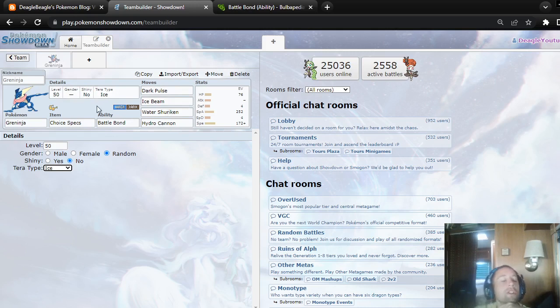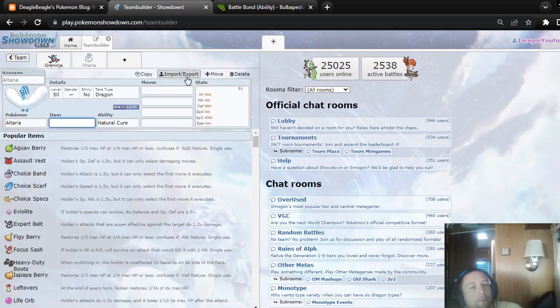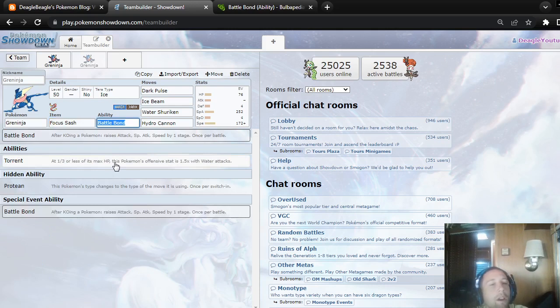I'm just thinking that with Greninja and Water Shuriken, you would probably want a non-choice item so that you can Protect. I'm thinking like Focus Sash or something. This would be a really cool Pokemon. You might want Focus Sash, and then you're able to use Protect if you need to.